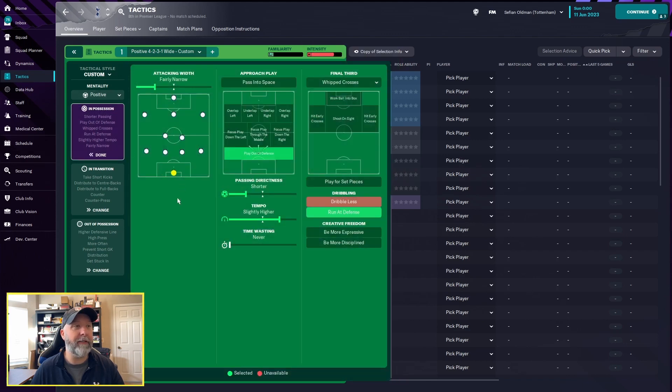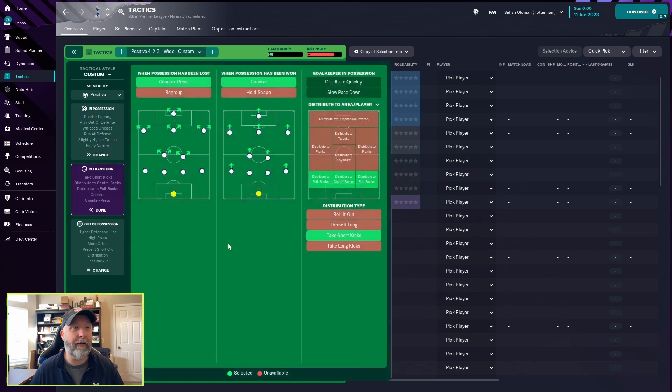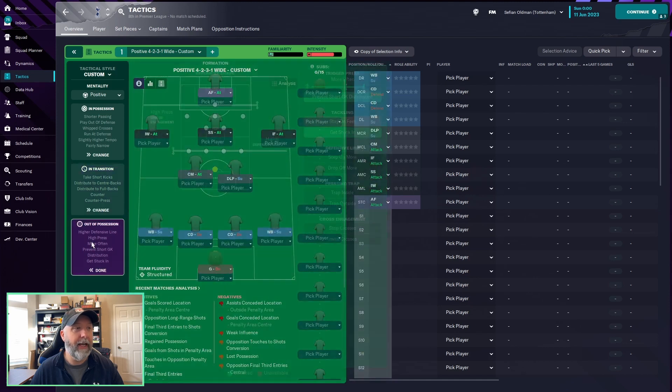In possession: attacking width is fairly narrow, play out of defense, passing directness is shorter, tempo is slightly higher, final third is whip crosses, run at defense. In transition: counter press, counter, distribute to the fullbacks and center backs, and take short kicks. Out of possession: high press line of engagement, higher defensive line, trigger press more often, prevent short goalkeeper distributions, and get stuck in.